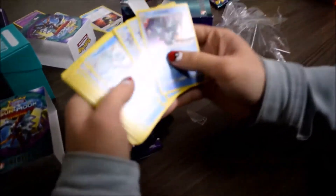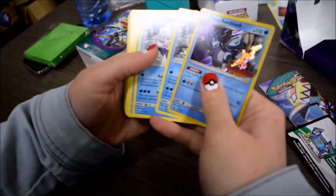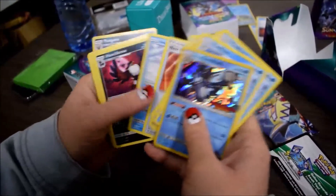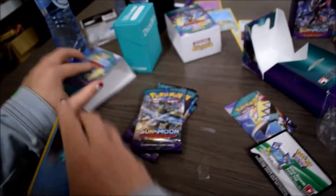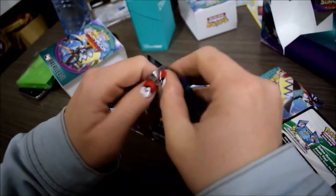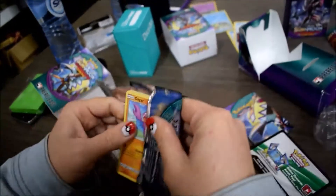So the Alolan Sandslash and all those Glalie cards — but there's the Vanillix line there. Vanilluxe, Vanillish, Vanillite — all those. Those Oricorio are very much the same as I had, except she got Honchkrow and Murkrow and Pancham and Pangoro in hers. And Honchkrow and Murkrow can really make or break your pre-release. It really helped me out — it helped me go 3-2 during the second pre-release.